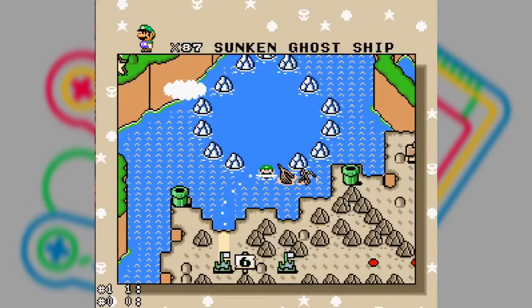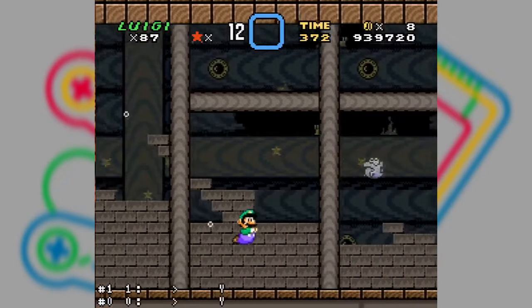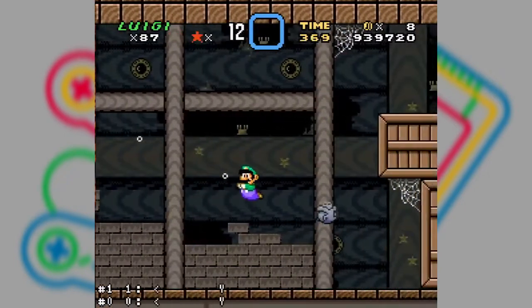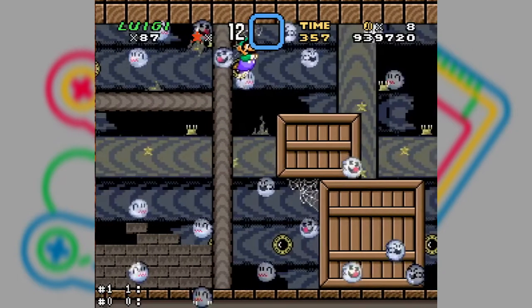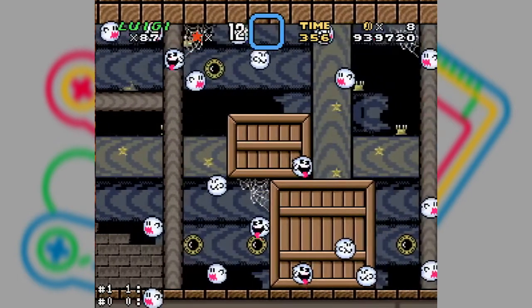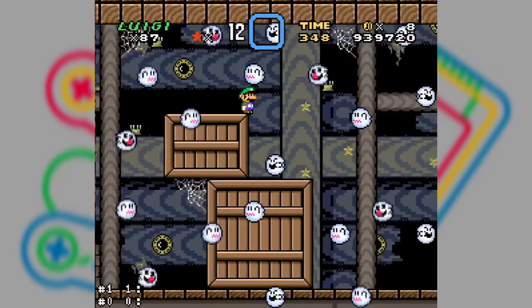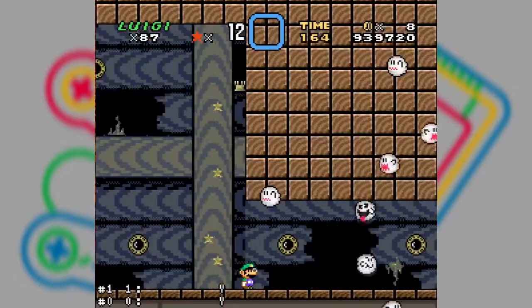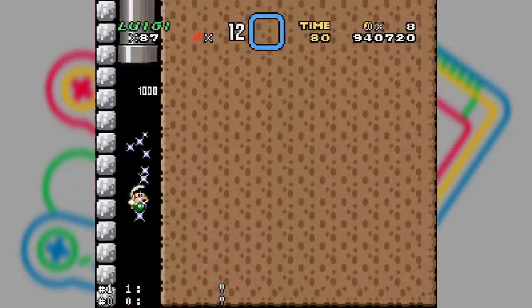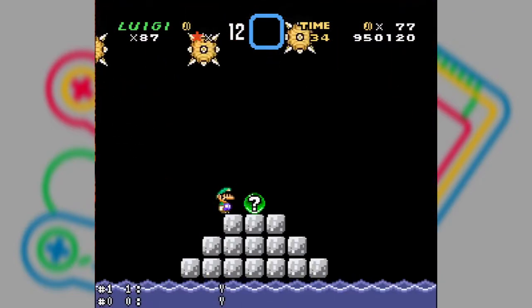Sunken Ghost Ship. Have you ever stopped to think that Chocolate Island is the only world that has a level after the castle? And this one is called Sunken Ghost Ship. It's also a difficult level, where you'll need a lot of patience to get through the ghost parts. Another difficult part is the final part, where you risk getting hit in the head.